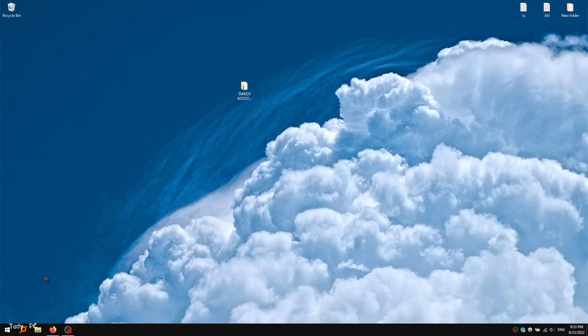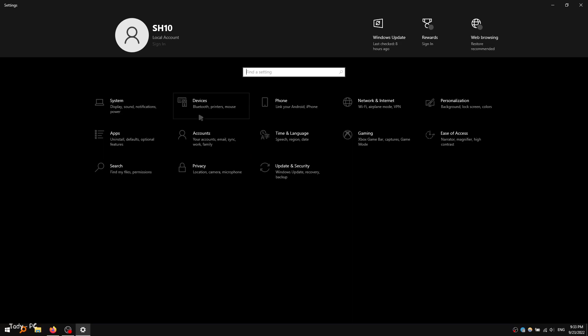Now let's move on to the system settings. Just copy my settings and see what is disabled for me.